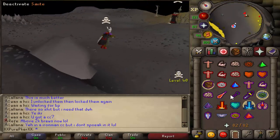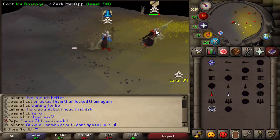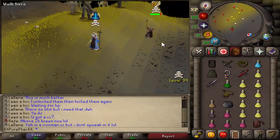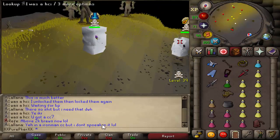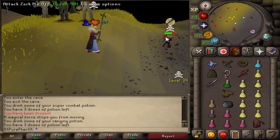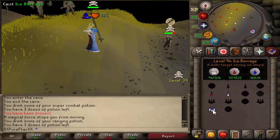Zerk me off! Oh, I'll zerk you off. Freeze him! I will absolutely zerk you off. Oh, he froze me. I am down to zerk you off, brother — if you want to get kinky like that.